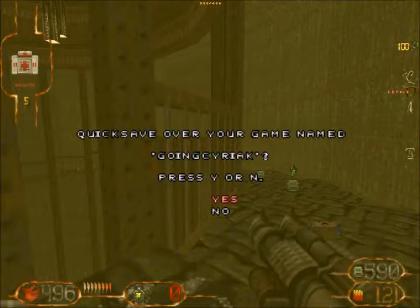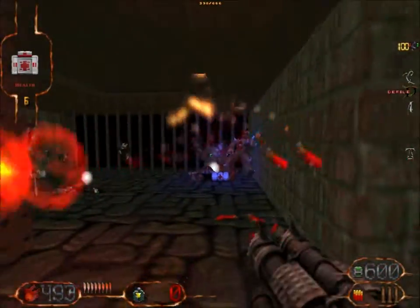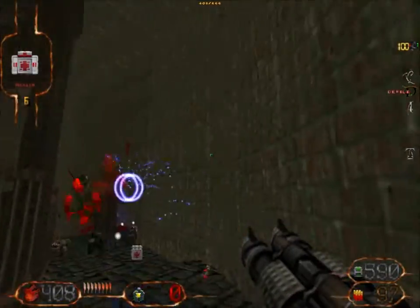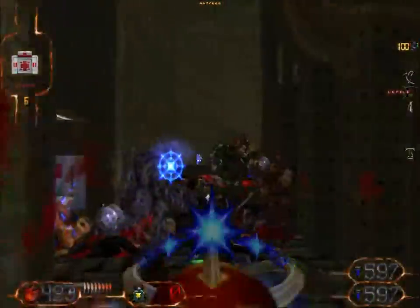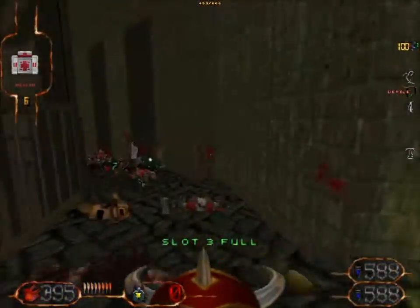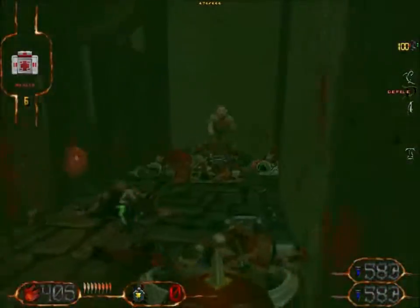Let's keep on going down. There's someone with a railgun — I want that railgun. So that's the thing on this map, isn't it? I'm just gonna keep on going down, and every time I press something, more monsters are gonna spawn behind me. I think I get what this map is about.